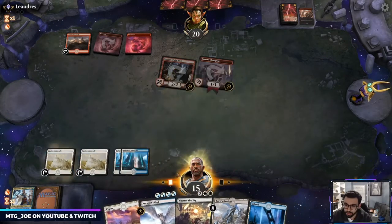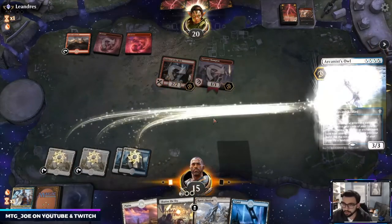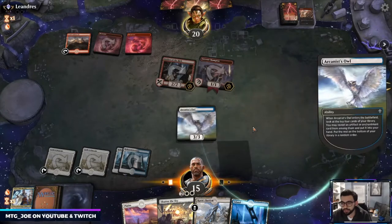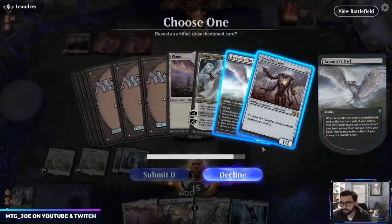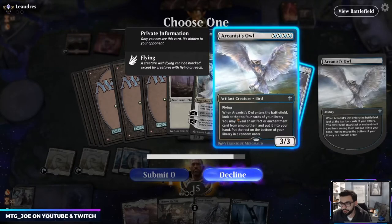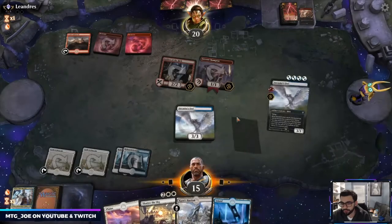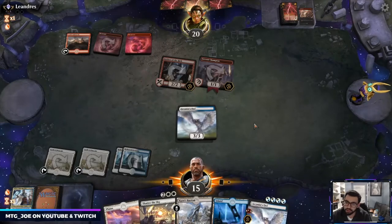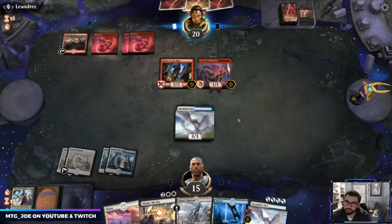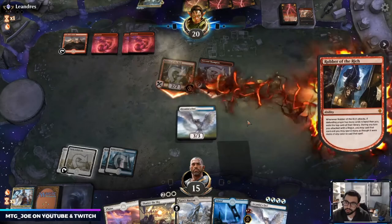Opponent's not playing more to the board right now, so I think we just Arcanist Owl. What they might have is a Stomp. In lieu of mono-red and how this hand's shaping up, I'm going to get another Arcanist Owl. This could be Embercleave this turn.